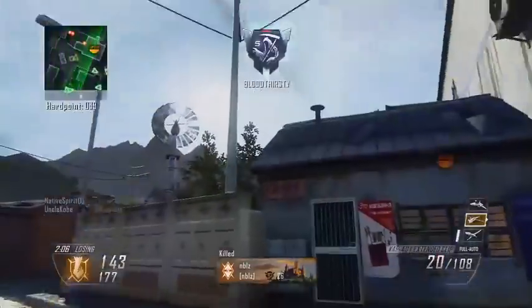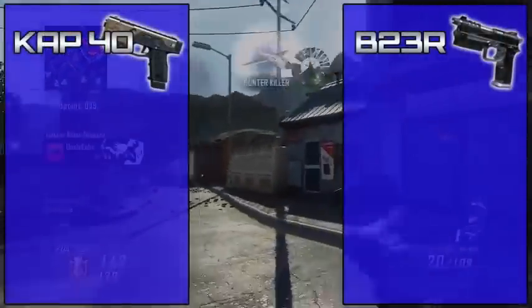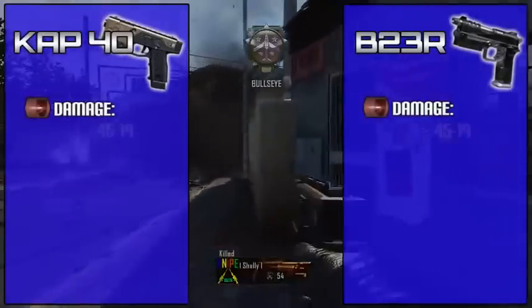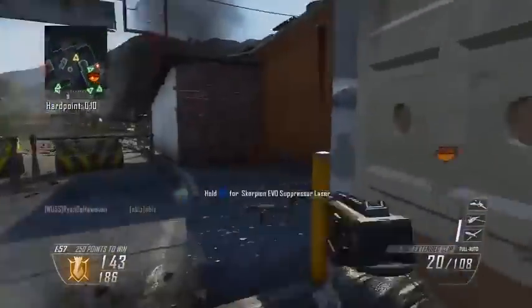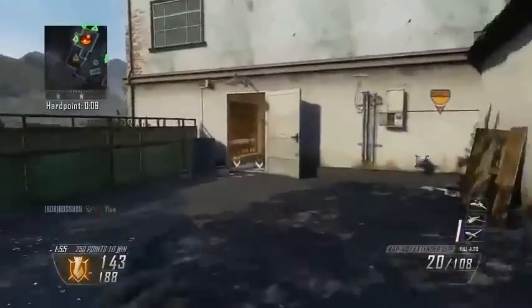Let's hop right in. The first similarity between these two weapons is their damage — both have a 45 to 19 point damage profile, meaning up close you will be able to get those three-bullet kills. With the B23R, you want to make sure that you get that first burst into your enemy.